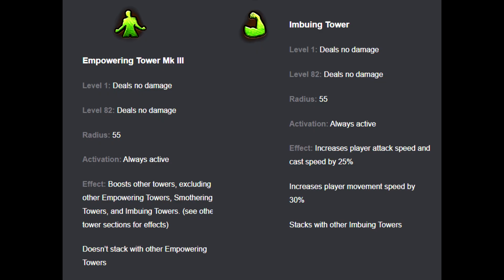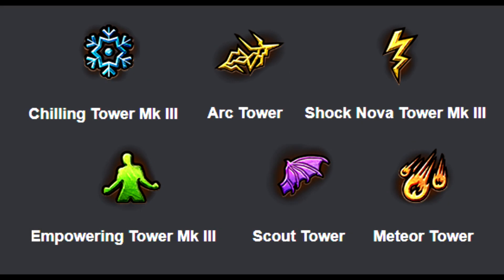The imbuing tower is one I never use, but some people may find it useful — when you're personally near it, it buffs your own attack, cast, and movement speed. You'll have to decide your own strategy based on your build, but I think these are the best towers. Don't forget about anointing your rings — they help your towers.